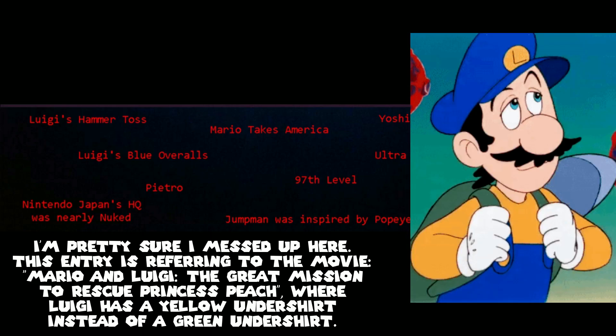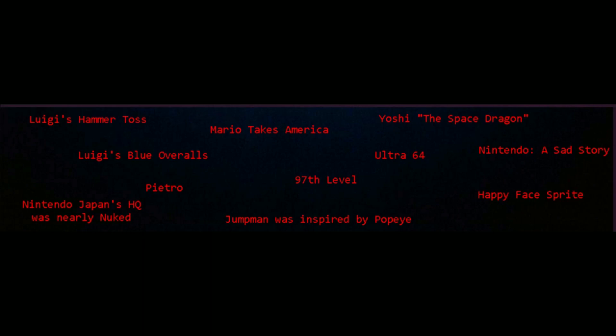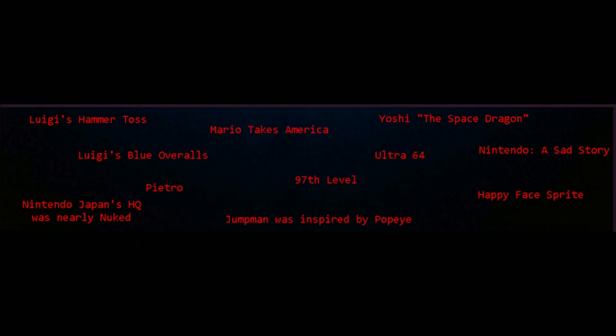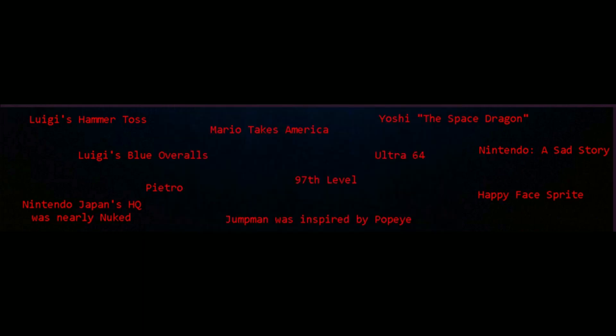Before Luigi had all-green overalls, his overalls were originally blue and his undershirt was yellow. Pietro is actually the third Mario Bros. character, first introduced in the Super Show and making an Easter egg appearance in the Super Mario movie. The Happy Face Sprite is an unused sprite in Super Mario Bros. 2 that just stares back at you menacingly. Nintendo Japan's HQ was nearly nuked — if it wasn't for Henry Stimson, Kyoto, Japan would be no more. Highly recommend looking into this yourself.